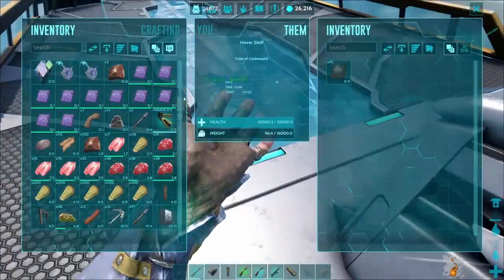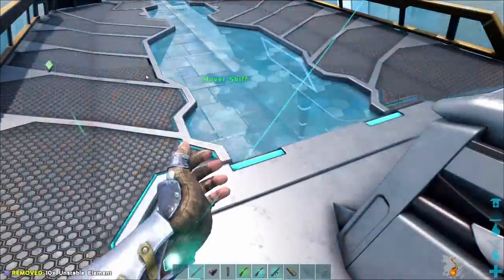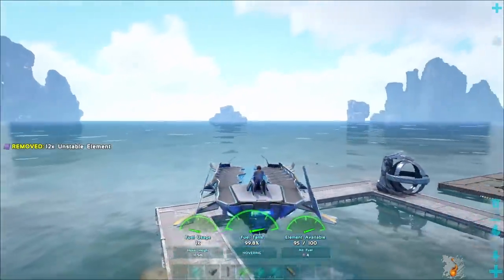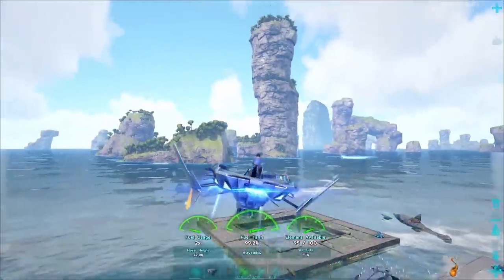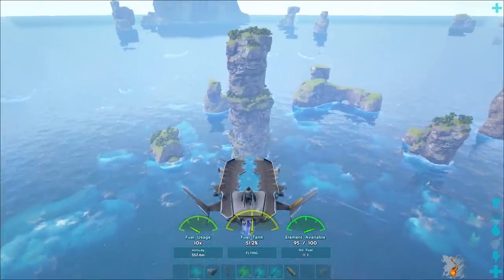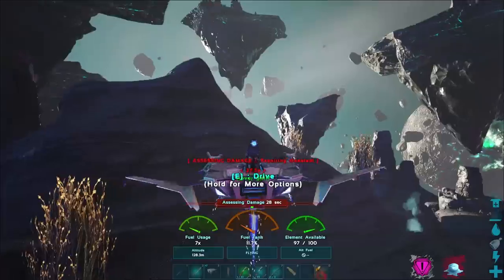The Tech Hover Skiff is also capable of using Unstable Element as a fuel source. If you put that into its inventory, you will see it listed as an alt fuel in the lower right of its HUD. The problem with using Unstable Element is it won't completely fill the tank — it will be used when the tank hits 50%, and once the tank refills, your alt fuel is gone.